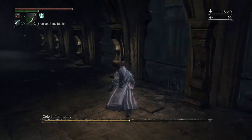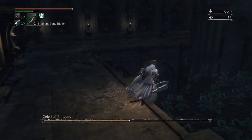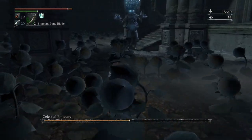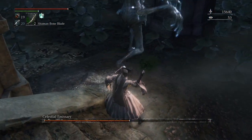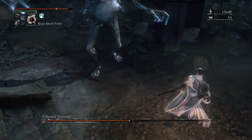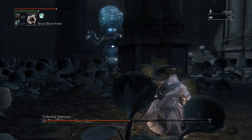And you can pretty much kite around. In the Chalice Dungeon version of the Celestial Emissary, you can't be this... coy. He has more attacks in the Chalice Dungeon version. Here's where I thought I hit him with it, and it looks like the two did come up so I did, but they just don't aggro on him.